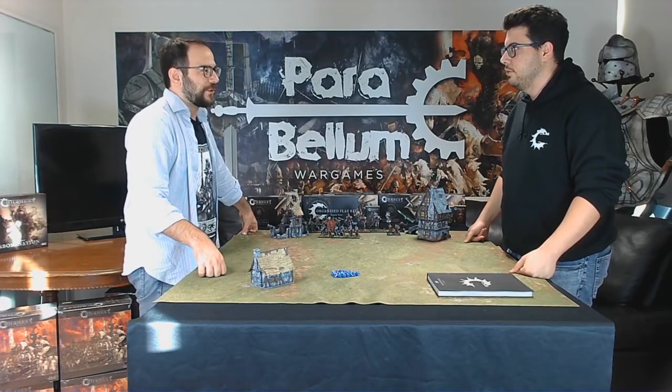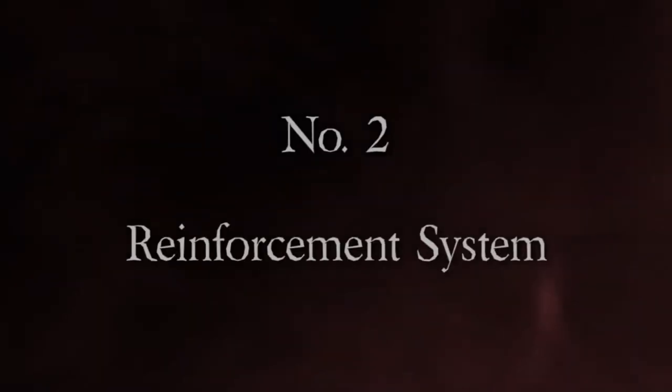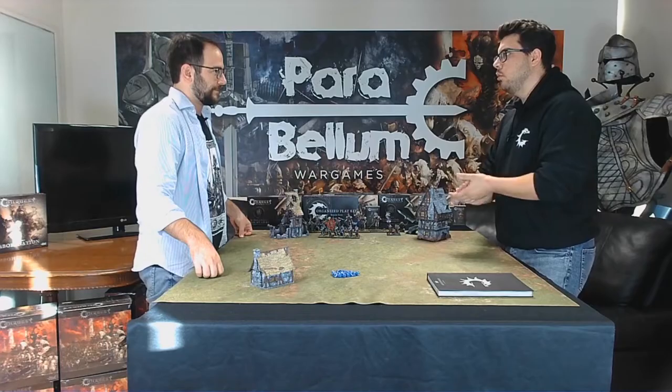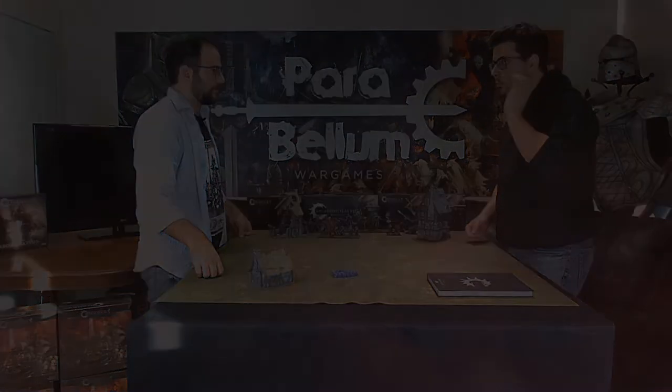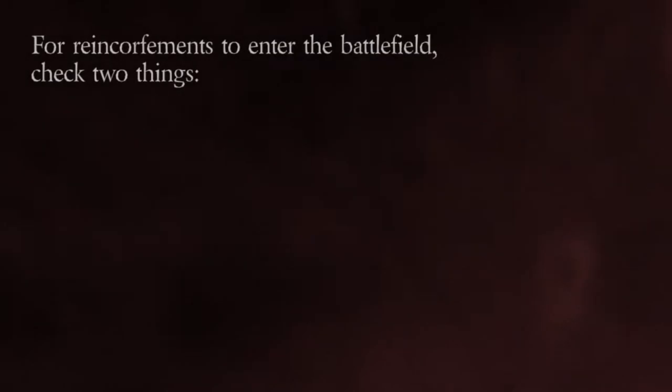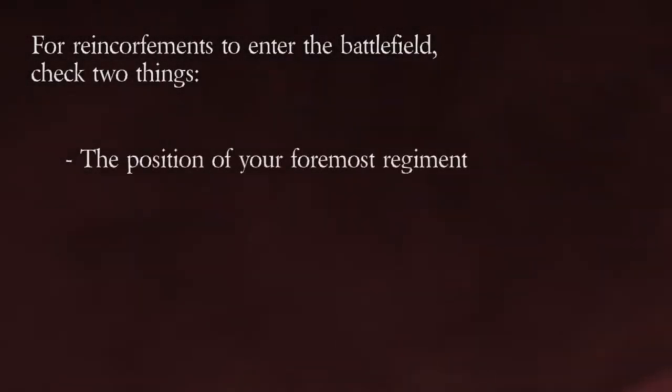I think this is a good segue for unique thing number two: the reinforcement system. When a regiment comes onto the table, you have to check two things, and the most important is where your reinforcement line is, as opposed to where the enemy regiments are.